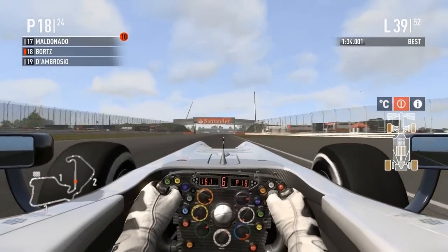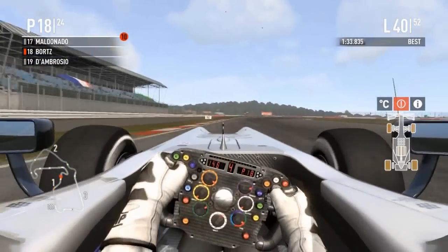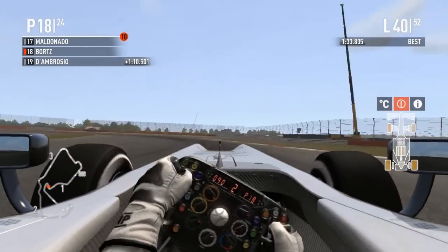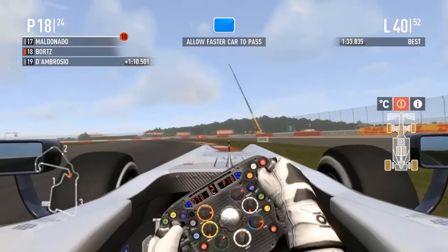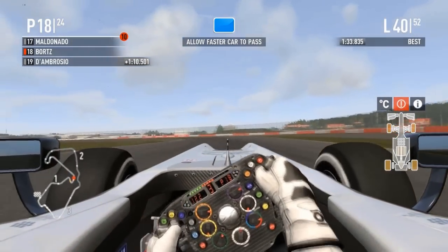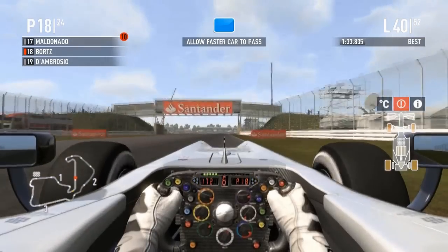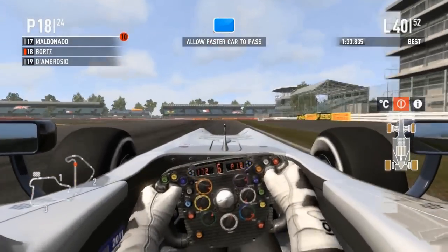Whoa — Liuzzi not getting out of the way for Bortz, but Bortz handles it nicely with good reflexes. Blue flags are out again — is it the leaders? Who's in P1? It should be Hamilton. Yep, that looked silver. Hamilton is still leading the race. Blue flags still flying. There goes Schumacher — I got the color right, just the driver wrong.